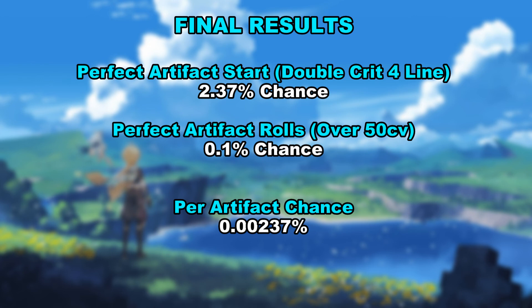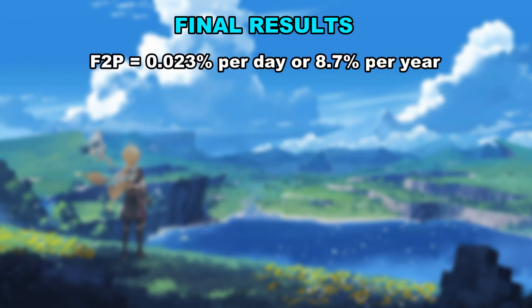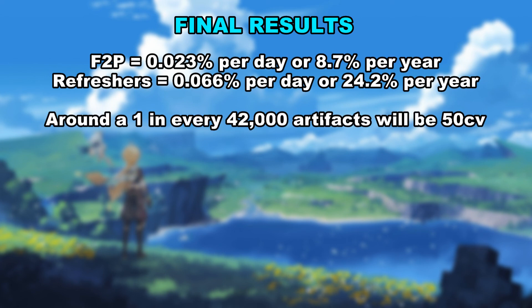Assuming you're an F2P player and don't cap resin, with some double artifact drops, you can get on average 10 artifacts per day. Multiplying this value by 365 gives us an 8.65% chance per year. Now, I know there are some absolute insane whales who max refresh resin every day — that gives you about 28 artifacts a day, so almost 3 times more likely to get one, at 24.2% a year. Or on average, 1 in every 42,000 artifacts will be a 50 crit value piece.